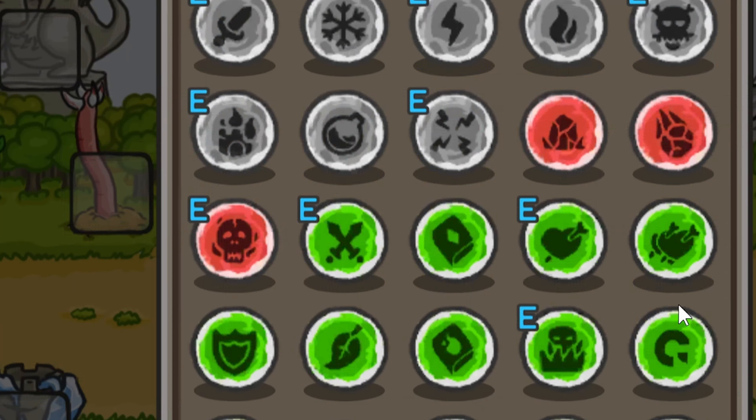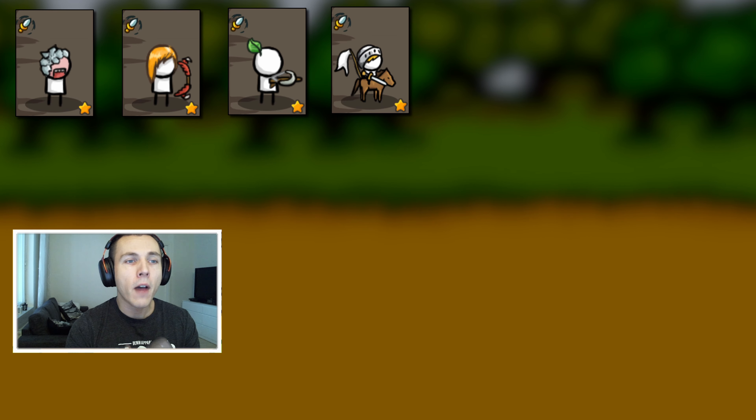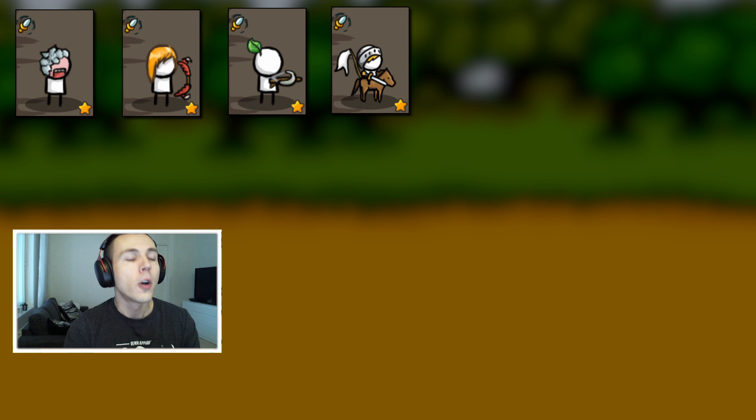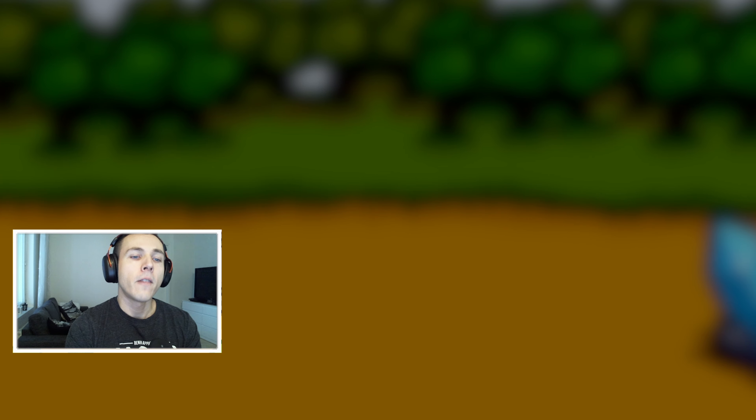Let's start with the damage dealing units. In the physical summon build we have four main damage dealers: giants, dark bowmaster, sniper, and Edward. For these we want to use a gray orb that will boost their individual stats, making them deal more damage and become stronger. We have four options to use for these heroes: the orb of power, the orb of luck, the critical orb, and the physical orb.